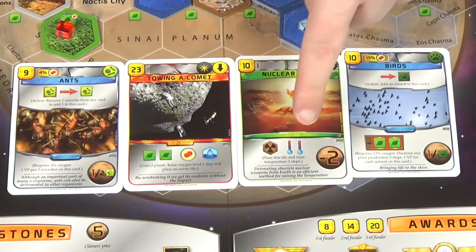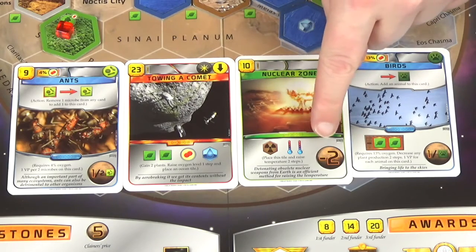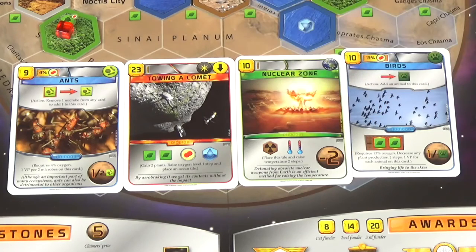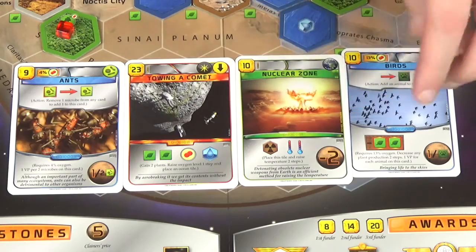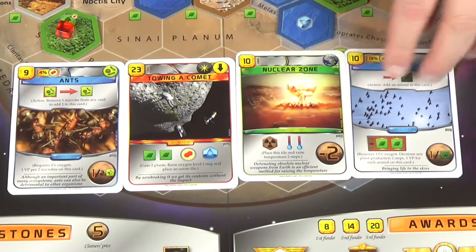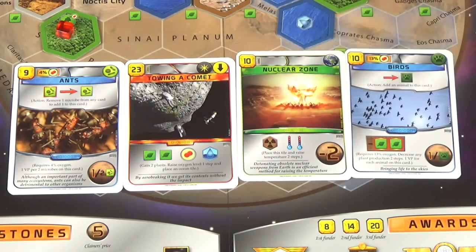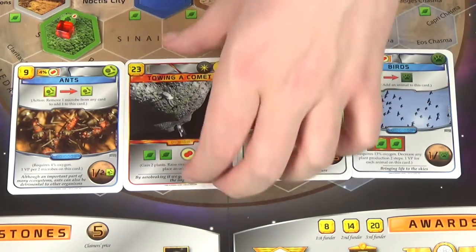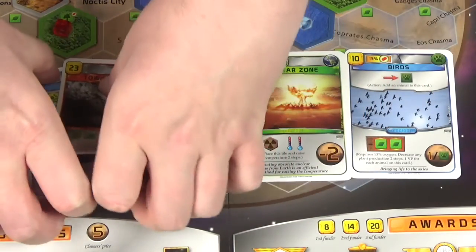Nuclear — I don't really see the point. I guess it's if you want to speed the game up because it raises the temperature, which gains you two terraforming rating, but it costs you two points at the end of the game. That's also two income a round, but it doesn't seem good enough, especially when I'm the one doing most of the heat raising. Birds needs a lot of oxygen so I'm not inclined to get that.